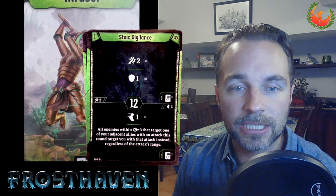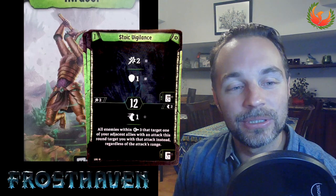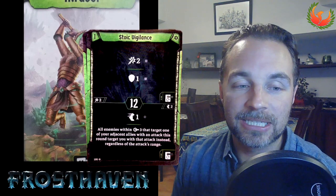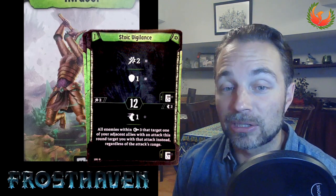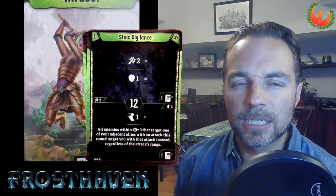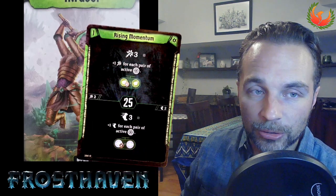Stoic Vigilance is a fine card — going at 12, doing a basic attack and putting up a shield feels like something an NPC guard does. The bottom is a paltry move but then asks enemies to focus on you instead of your ally. In a two-player game I didn't use this much. Once you level up this card gets outshined by much bigger things you can do.